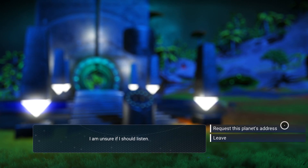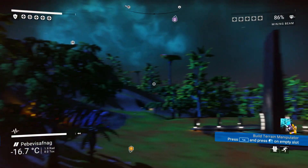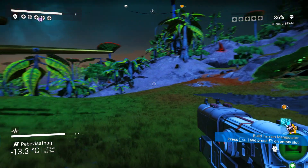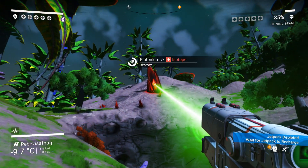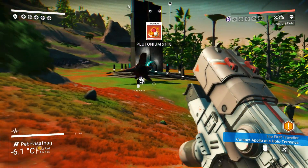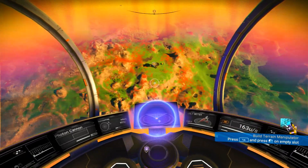I activate the portal - it requires me to travel on. I request this planet's address and now you have it, ladies and gentlemen! If you want to visit where I live, this is the address - come knock on my door. It'd be cool to see some of you guys visiting my planet. It's a green lush planet with low sentinel activity, good resources, and reasonable temperatures - not killing-you type temperatures.